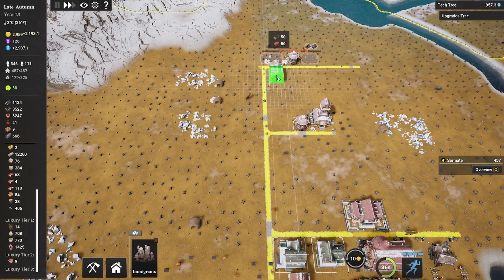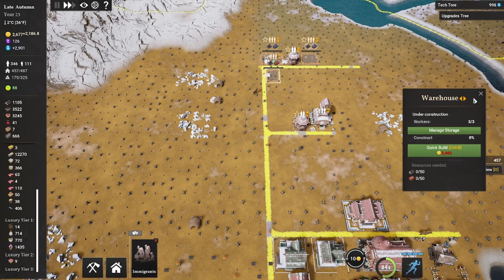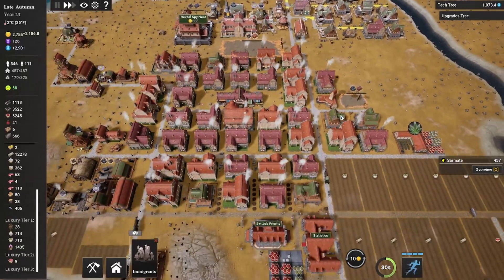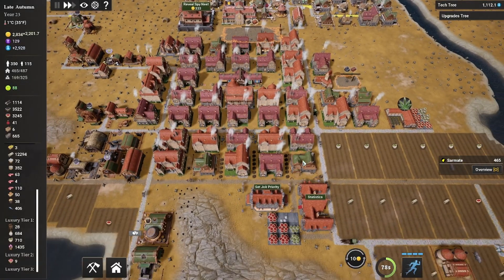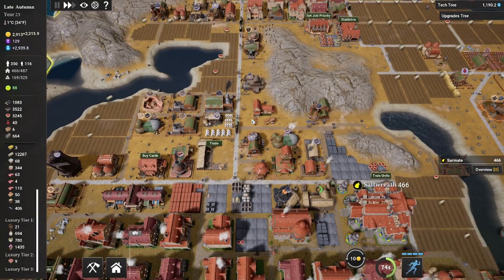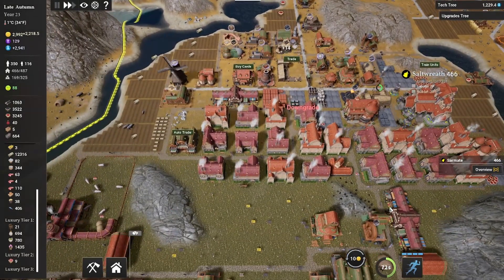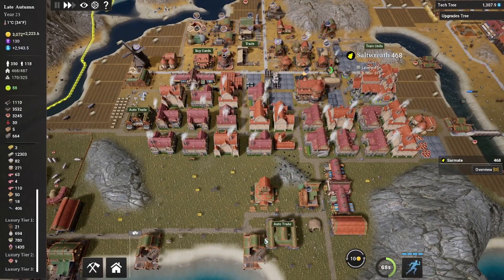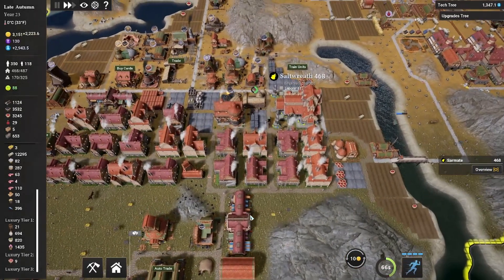This building wants another warehouse nearby, so let's get that going — we can't quick build it so we'll place it normally. Looking good. Let's grab these immigrants — five immigrants join. I love that card, super nice thing to get. And yeah, we need to do a little more road upgrade over in here, but we're doing pretty great in many other aspects of our town.